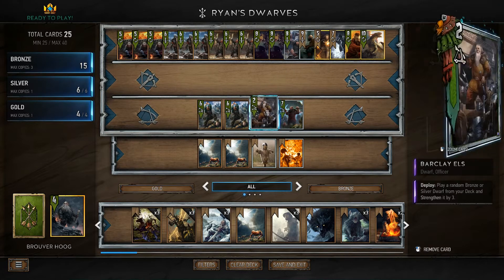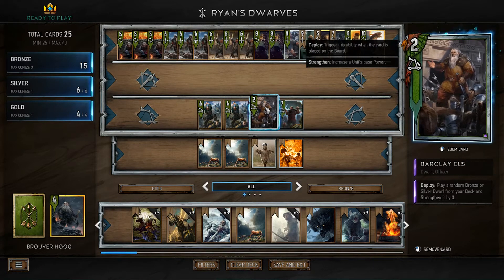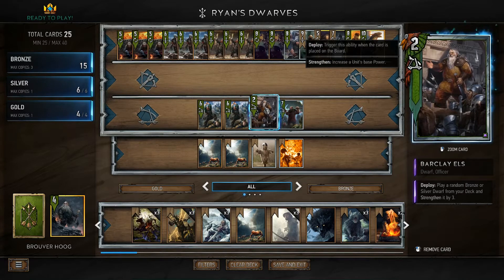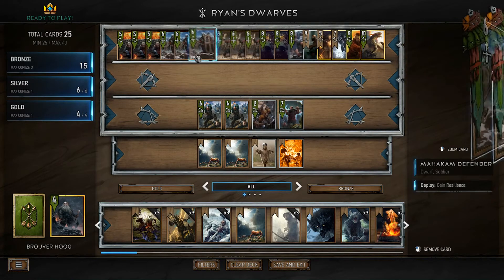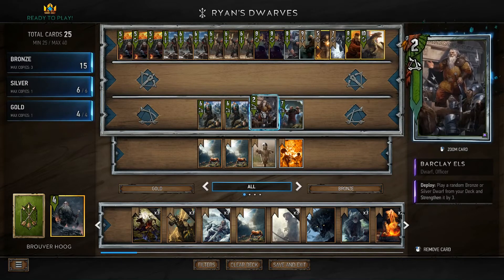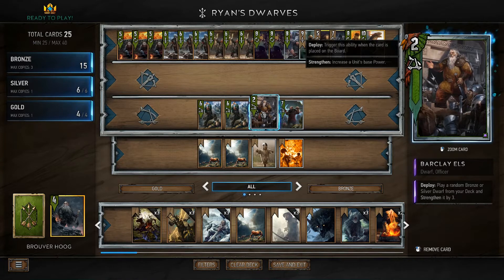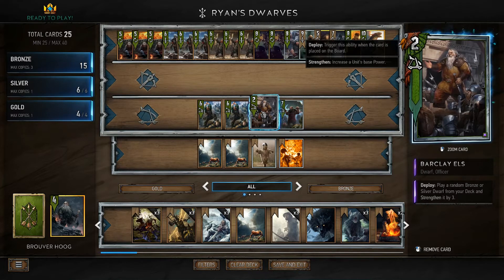For the Silvers, we start off with the Barclay Cards. This guy is really, really good because he can pull certain cards which need to be Strengthened, like I was saying earlier. He could pull your Mahakam Defenders, or even Yarpen Zigrin, which we'll come to in a second. He also Strengthens them. You're playing two Dwarves on a turn. He's a good card overall — shame about his two strength base, but we'll get over that.